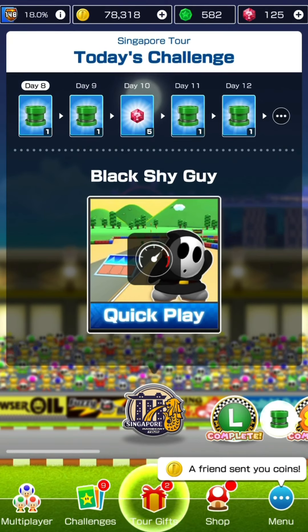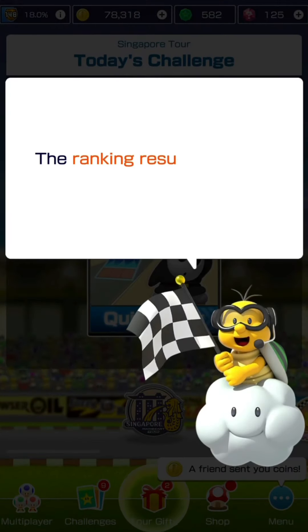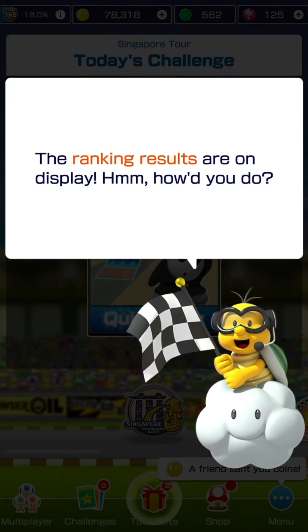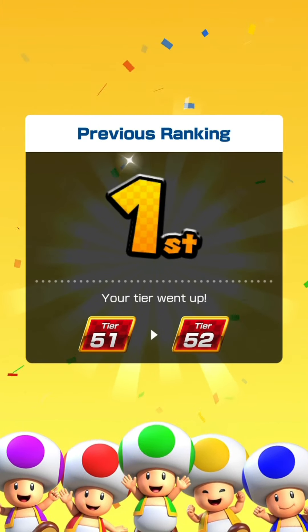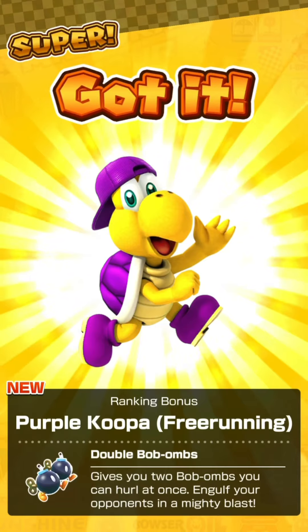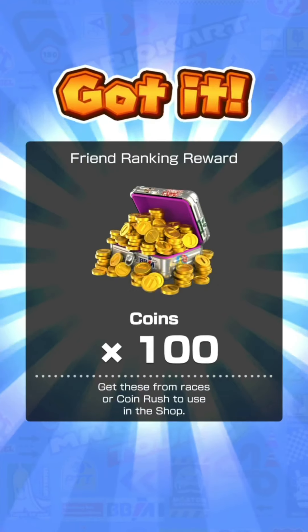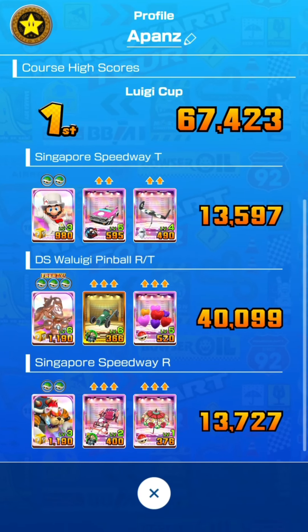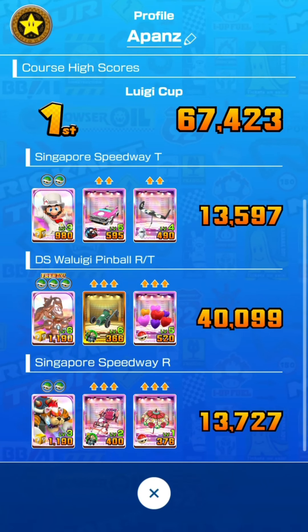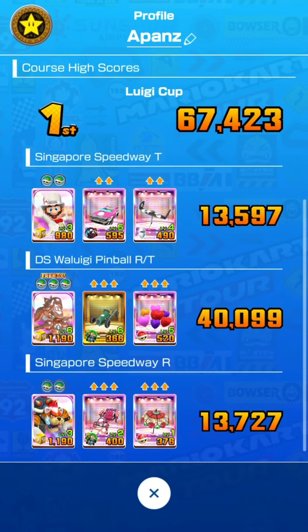Back again - it's the 19th of January, Wednesday, so we're getting our rank cut results for last week. Now we're in week two of the Singapore Tour. Jumping straight into the results screen - I finished in first place, and my tier is going up to tier 52. I get myself Purple Koopa Freerunning, 40 rubies, five driver points cap-up tickets for super, normal, and high-ends, plus 1,000 coins from my friend's bonus. I got 67,423 points - 13.5k on Singapore Speedway T, 40k on DS Waluigi Pinball RT, and 13.7k on Singapore Speedway R. I definitely did grind a lot on DS Waluigi Pinball RT.